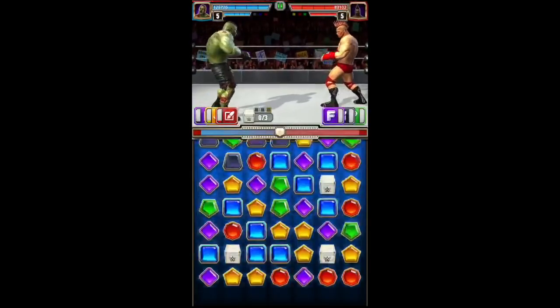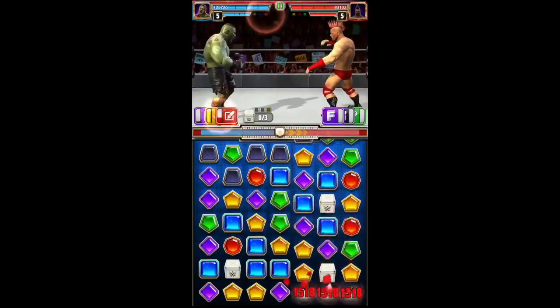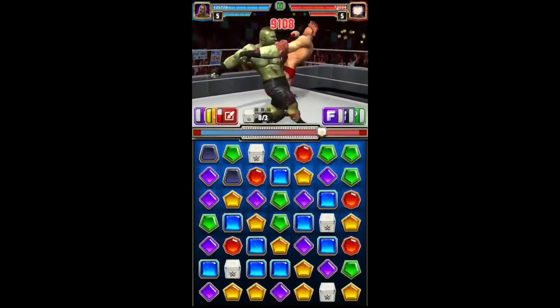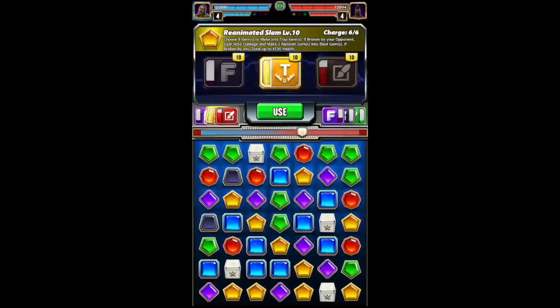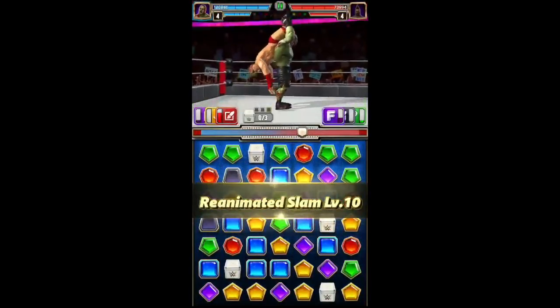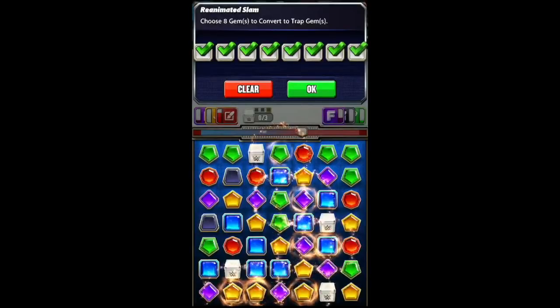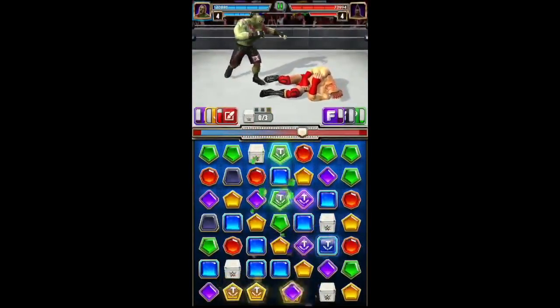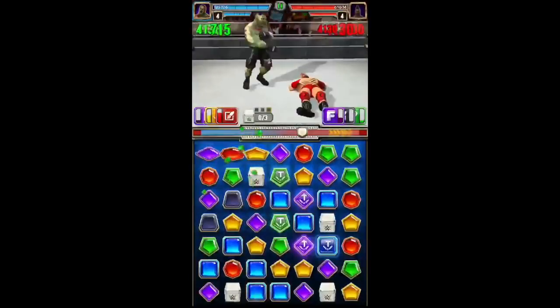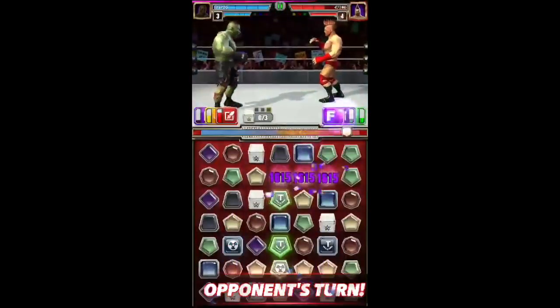We have Enzo and Jinder Mahal as trainers for more trap gems and to get the yellow move off on turn two, no matter what. The trap gem move is interesting — if you match it, you steal their health, which is awesome. And if they match it, it does damage to them and turns into blast gems.